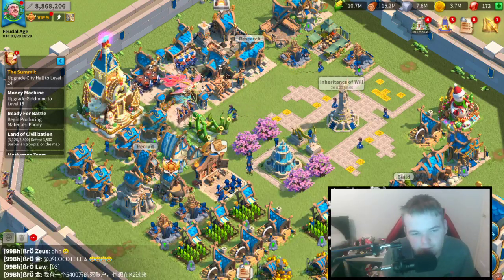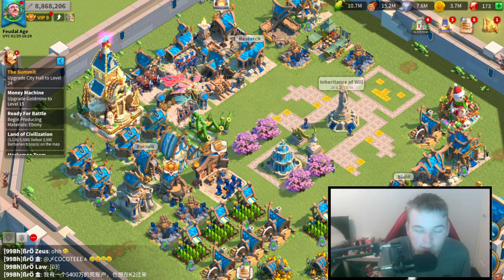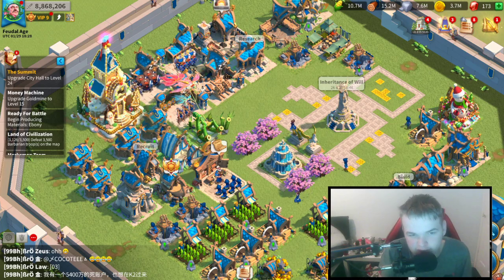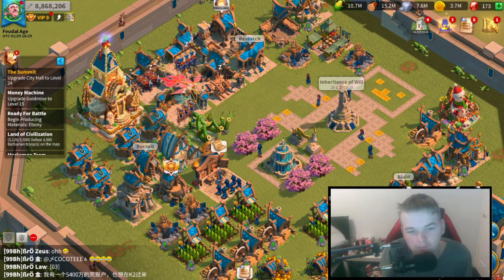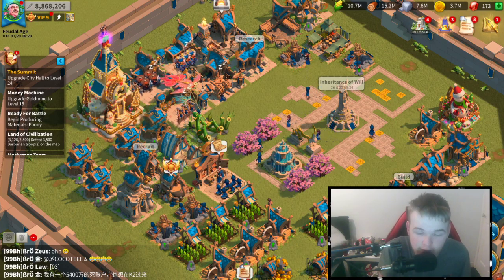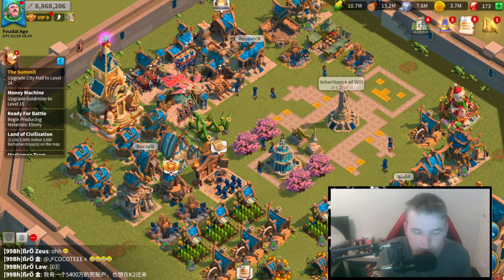Hello everyone, welcome back to another video. Today I'm going to show you guys how to get 600,000 power as a free-to-play pre-jump. I did this video exactly 11 months ago and did pretty well, but now times have changed. I'm going to be doing this mid-February on my free-to-play account. If you guys want to join my jumper project, we have around 150 members now — link is in the description.